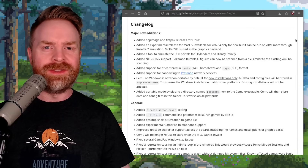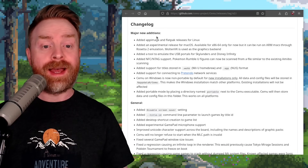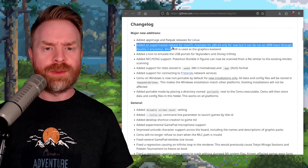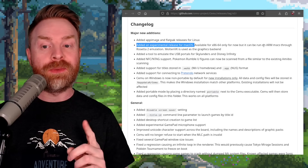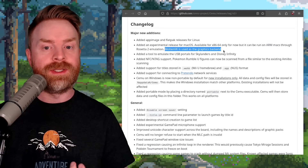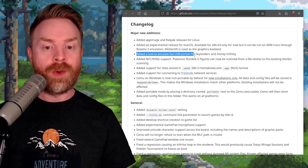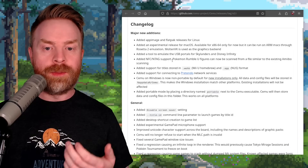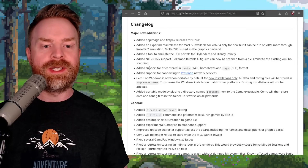Since the last major release of Cemu, which was version 2.0, here are the big changes. They've added AppImage and Flatpak releases for Linux. They've added an experimental release for macOS — it's only available on x86-64, but it can be run on ARM Macs through Rosetta 2 emulation. MoltenVK is used as the graphics backend. They've also added a tool to emulate the USB portals for Skylanders and Disney Infinity.